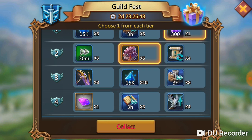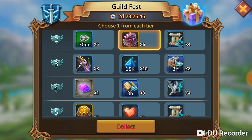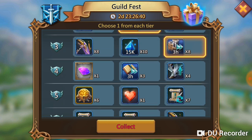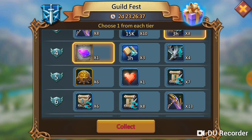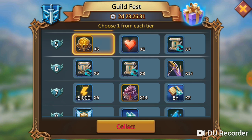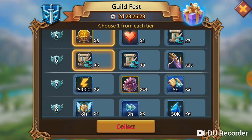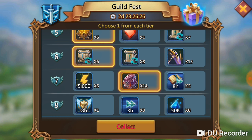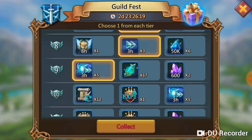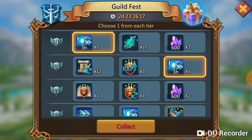Here I was confused about what to take, so I go with wall speedups, then I go with infantry jewel. Then I go with kill scrolls, then another chest, speedups, another speedups, speedups.